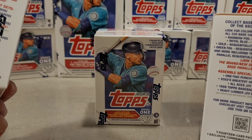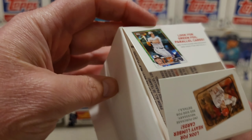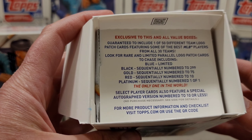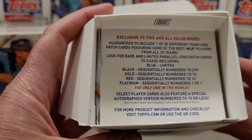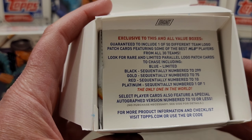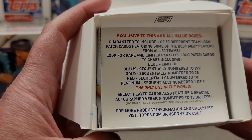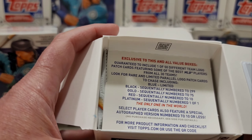Let's open this up. We're looking for heavy lumber cards — yeah, we're not gonna find one of those. Also looking for green foil parallel cards, exclusive to blaster and value boxes. Guaranteed includes one of 50 different team logo patch cards featuring some of the best MLB players from all 30 teams. Look for rare and limited parallel logo patch cards including blue limited, black gold, red, and platinum — the only one in the world. Select player cards also feature a special autographed version numbered to 10 or less.